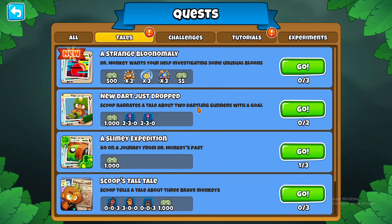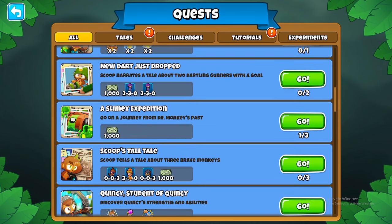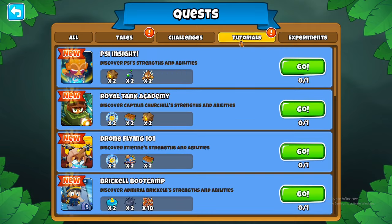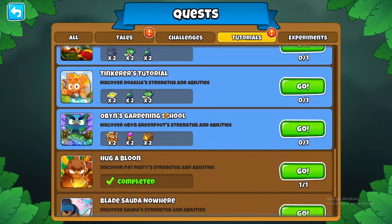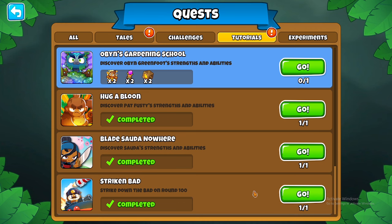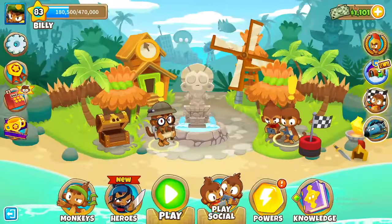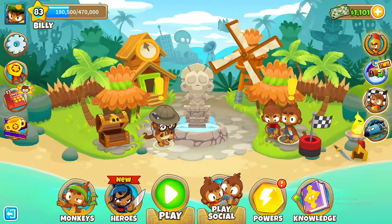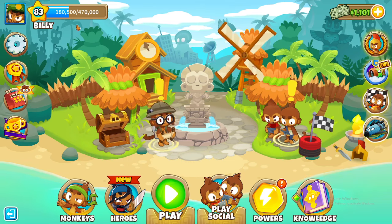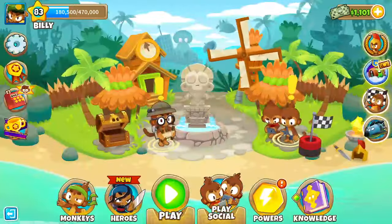Do all the fast ones — everything fast. The tutorials aren't that important, except the Striking Bag one, which gives you like 300 monkey money. Then with your races, your knowledge, and your achievements, you'll be getting a lot more.